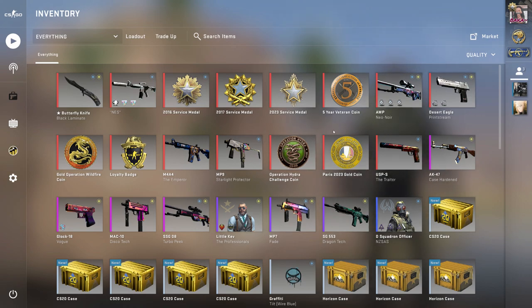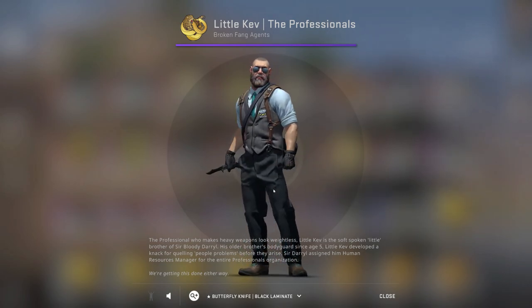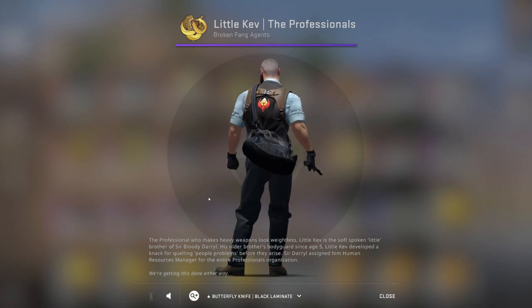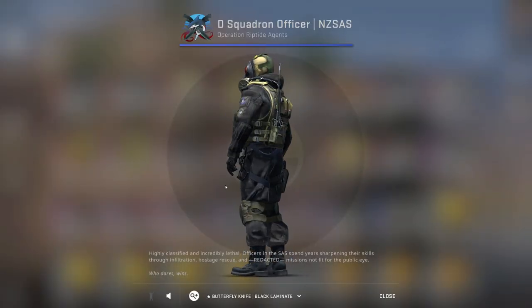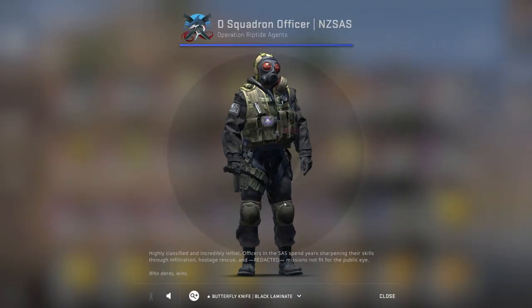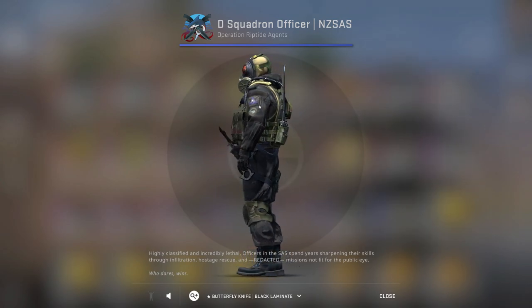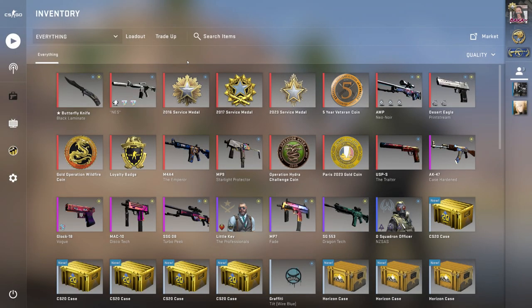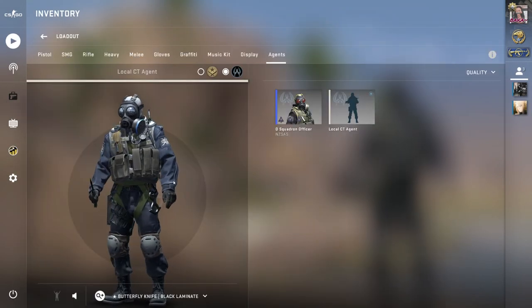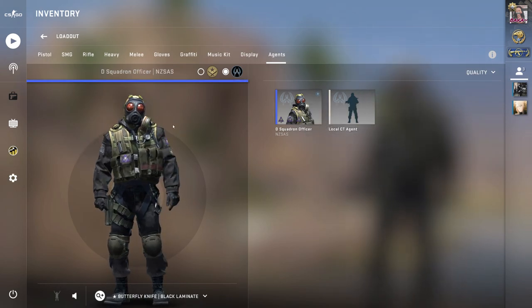For my T-side agent I have Little Kev — it looks like Conor McGregor, pretty baller. It kind of reminds me of a TF2 character. For my CT-side I have the Squadron Officer with the Shattered Web patches on him, which is pretty cool. I like this agent because he has black sleeves rather than the default blue sleeves, so with my black knife it just looks cooler. I'm also looking to get some black gloves — probably going to go with the Black Tie.